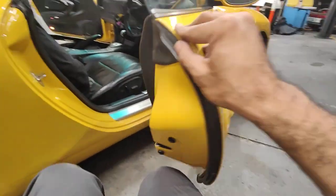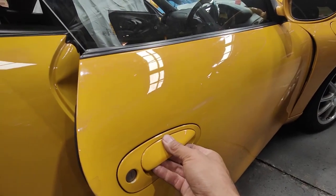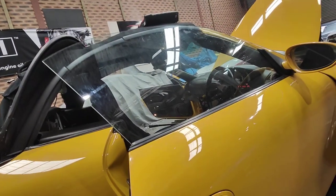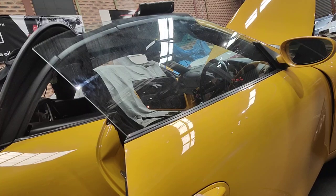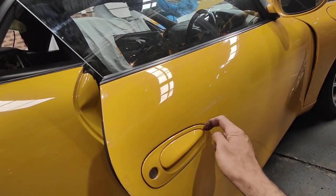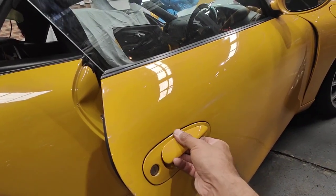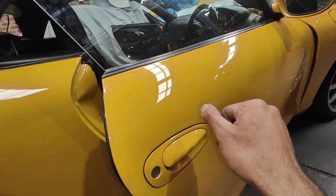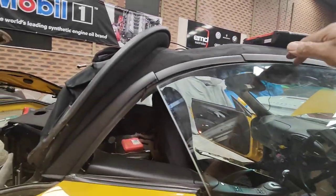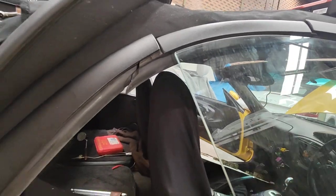Same thing with the outside switch. See — the window drops 10mm. There's a switch inside the door on the outside handle side. It's also called a window drop. It drops the window down before you open the car, otherwise the window gets caught and you actually damage it.